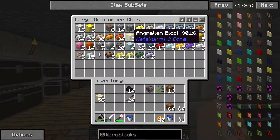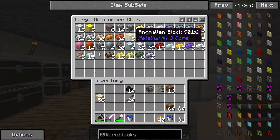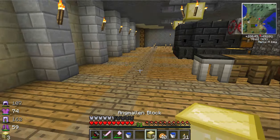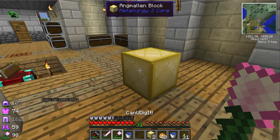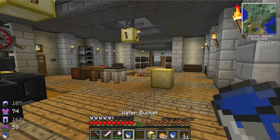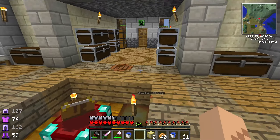I've also made some angamalian blocks — I think you make those by combining gold and iron, so I wasted a bunch of gold creating them. But they are very pretty; they've got these little lines through them and they're golden. I'm using them as chandeliers at the moment.